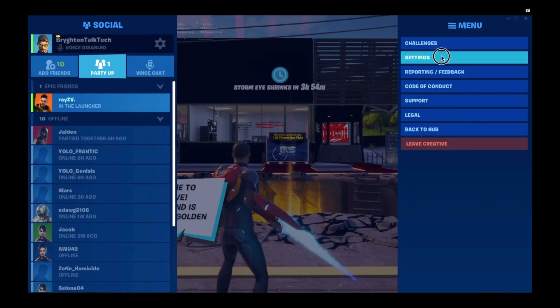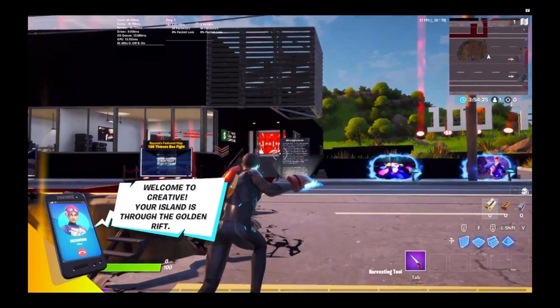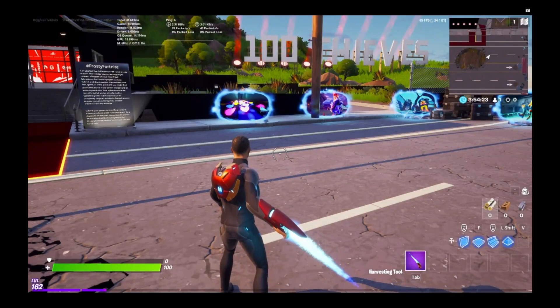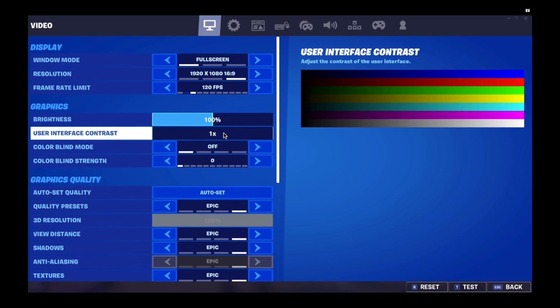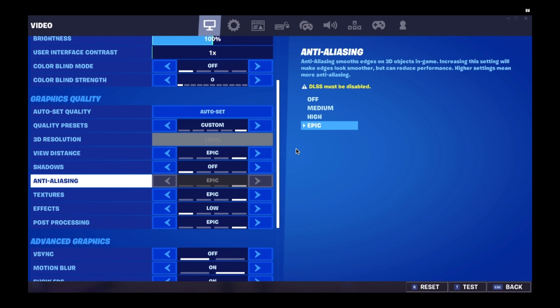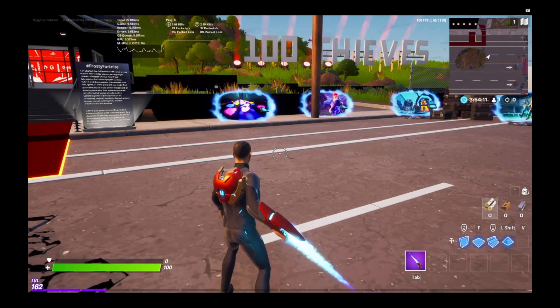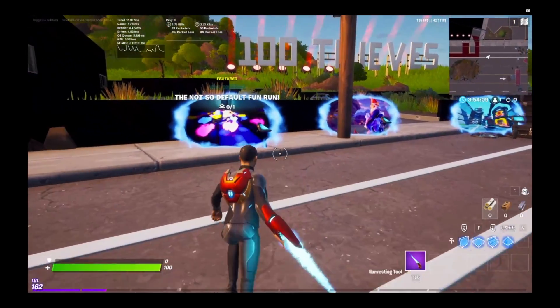Once we're in, hit Escape then Settings. I'm getting about 60 to 80 FPS here. I keep shadows off and effects off. Anti-aliasing I can't turn off because I have DLSS on. There's another option down here which makes it better — we'll talk about that soon.